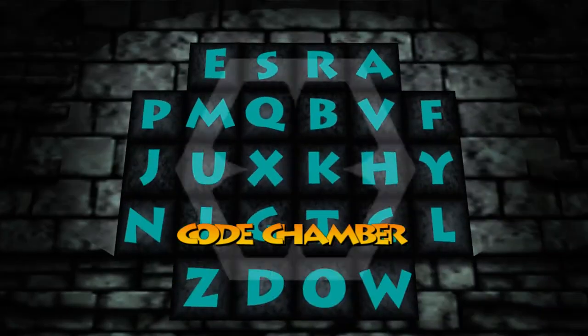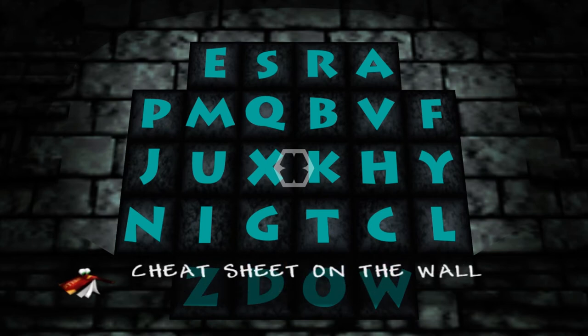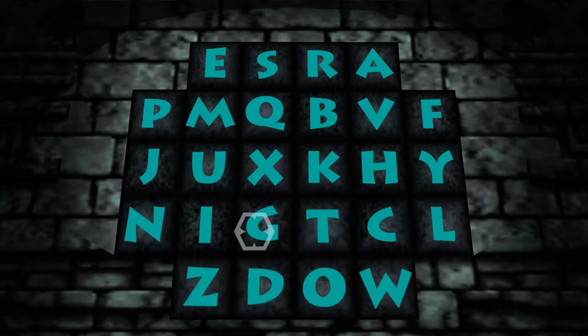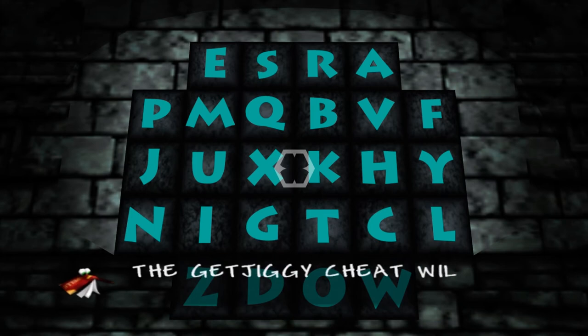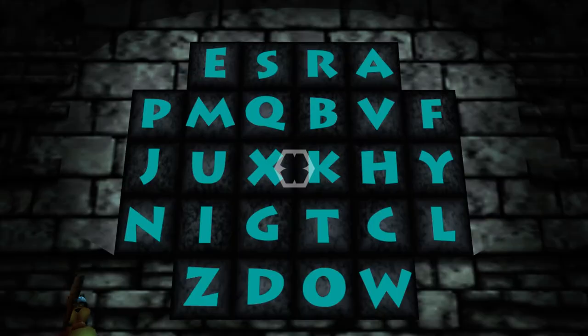So we're back here in the code chamber in World 1, and it's time for us to enter those cheat codes that we learned. First things first, let's go ahead and enter the eggs cheat that we learned from Cheeto. As mentioned earlier, the eggs cheat will double the amount of eggs that you can carry in Banjo-Tooie — a very useful cheat. But now it's time to go ahead and enter the second cheat we learned from Witchy World: Get Jiggy. This is a really useful cheat if you're playing on the N64 version of Banjo-Tooie, but here in the Xbox Live version, this cheat isn't really as helpful.